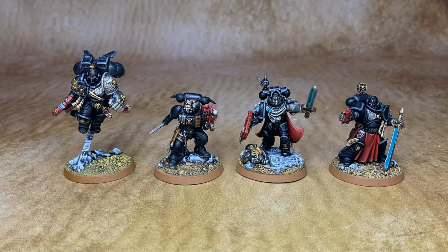If the Judiciar can Heroic Intervene into a unit that has charged another unit, they get to fight first — really strong for that. I used this in a practice game the other day where the Judiciar's unit was near the Devastator Centurions. Someone charged my Devastator Centurions, I Heroic Intervened and fought first, essentially kept the Devastator Centurions alive and freed them up by killing the unit that charged them. Very strong with the Judiciar.